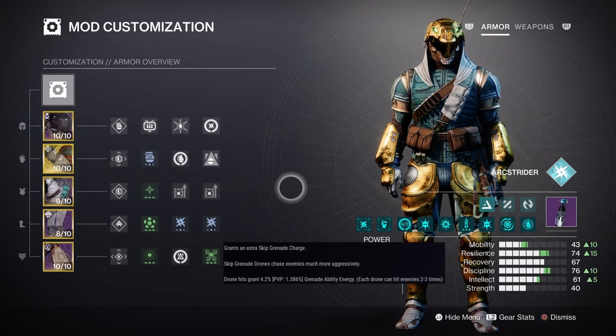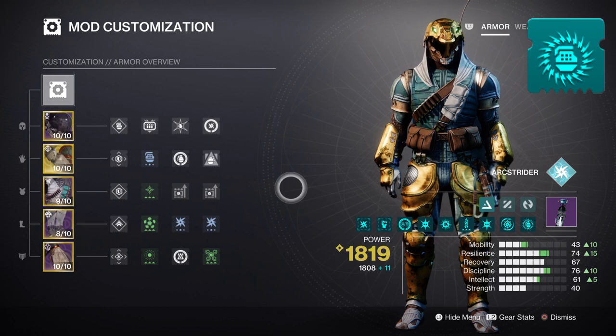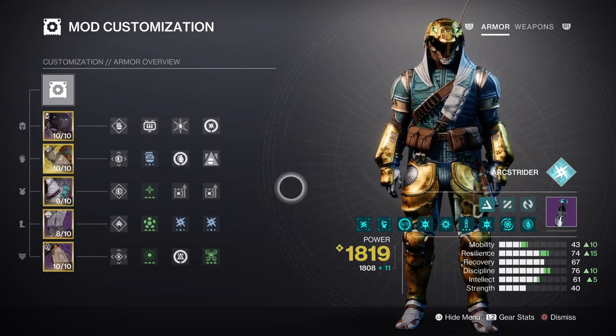With Shinobi's Vow in the mix, you can get two skip grenades instead of one, and the drones from the grenades can get you back 4.2% energy for each drone that hits. On top of this, the Lightning Strikes Twice seasonal mod will further enhance these areas. In short, it's fully packed to bring you the best arc effects your subclass can offer. Resilience at tier 7 to 10 would also be useful to make sure you survive much longer in tougher content.